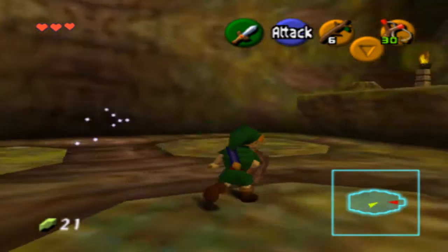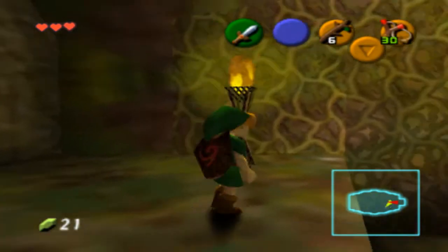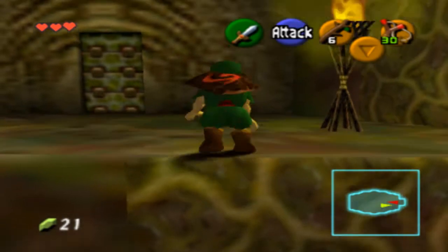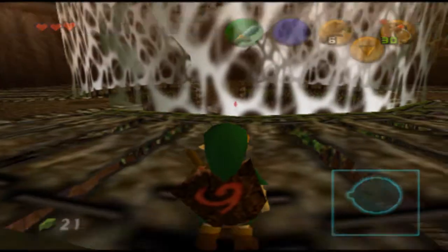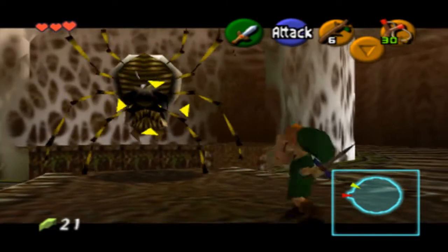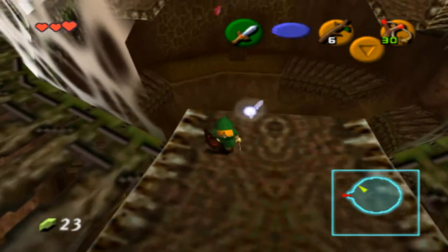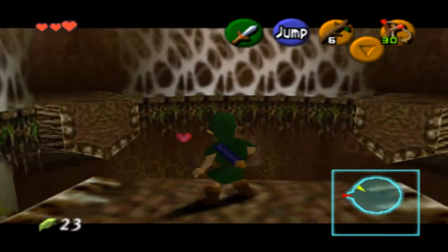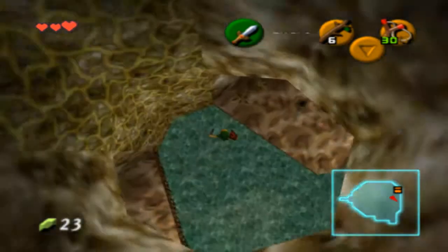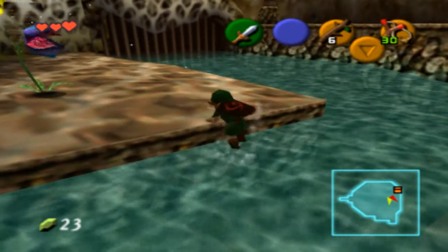I kinda wonder why they have vines over on this wall when there's vines just right here. I thought that was kinda strange. We're gonna kill more of these things. You can kill them in one hit with the sword, actually. Three rupees. You have to land right on the cobweb right there. I did it right — sometimes I mess that up.